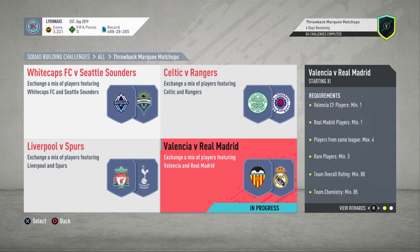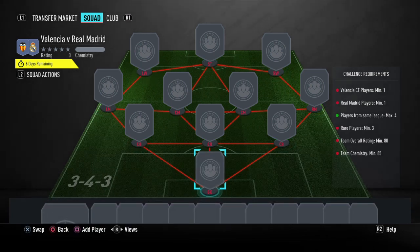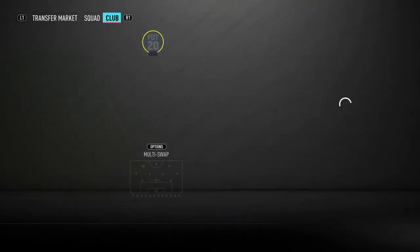So you get a premium gold players pack. I'll complete all the rest. First, we need an 80 rated squad with 85 minimum team chemistry, with one Real Madrid player and one Valencia CF player.